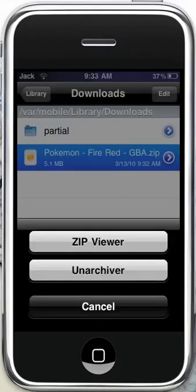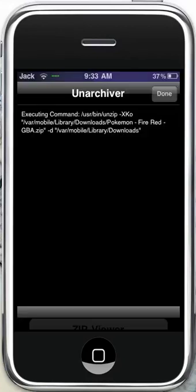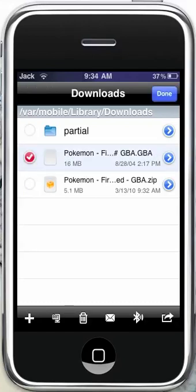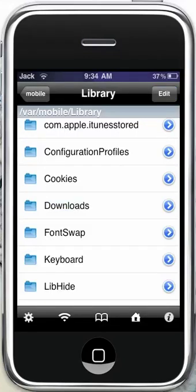You're going to want to unarchive it, let that do its thing, and then once that's done, you're going to want to click edit and select the .gba one — or .whatever your format is. You're going to do copy/link, click done, go back to your library, back to mobile.